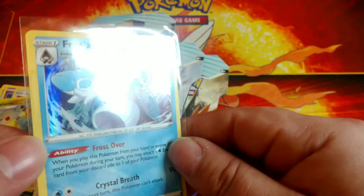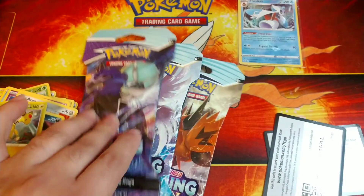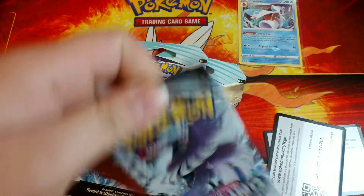Finipede, reverse Ampharos, and a hollow Froslass - there we go, nice little hollow, put that in a sleeve. All right, let's put that over there, next pack.